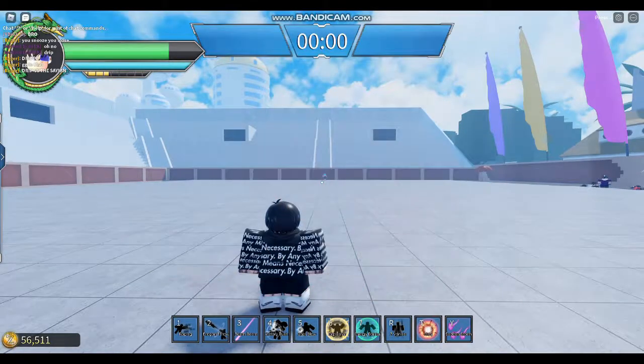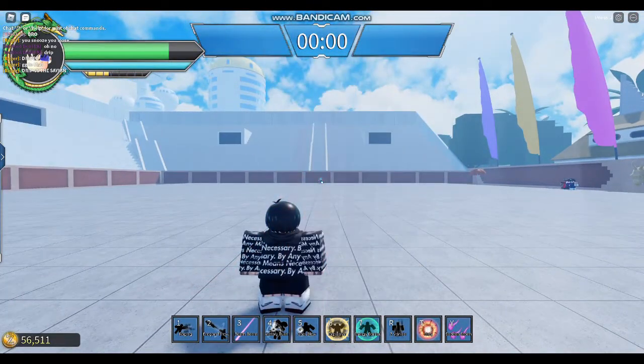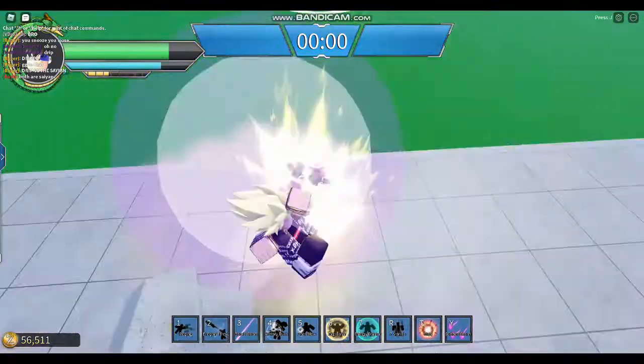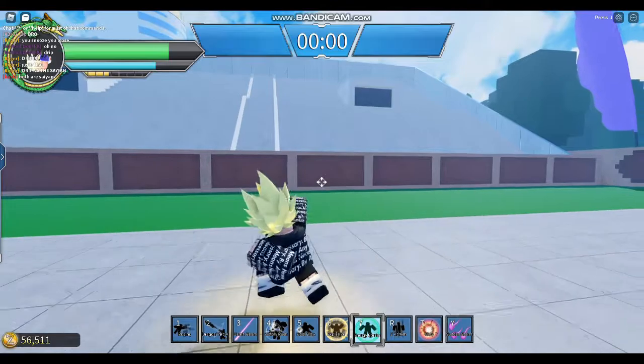The second tip is to use a form that you can instantly transform into. Most races have this, especially Master's Super Saiyan, where it doesn't matter if you run out of Key — you stay in it. You can start headstrong in these fights.